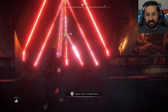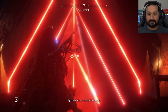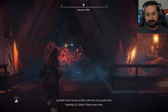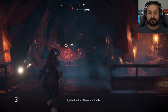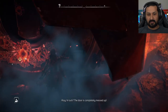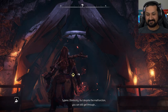Let's see what we have going on here — open gate, gene lock hatch. Are you kidding me? Did it break? I think we're in luck. In luck? The door is completely messed up. Obviously. But despite the malfunction, you can still get through.